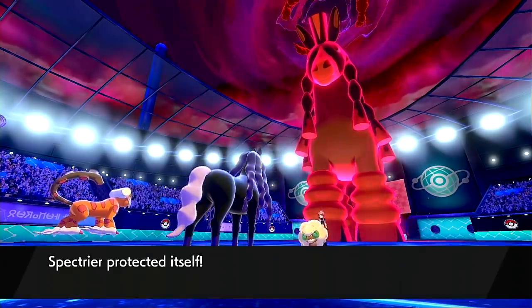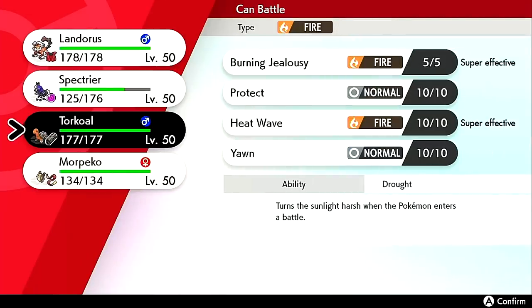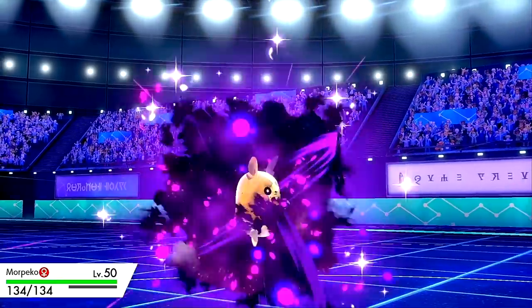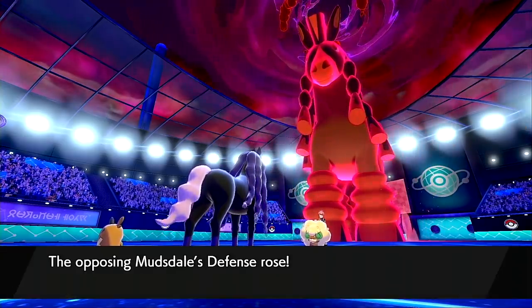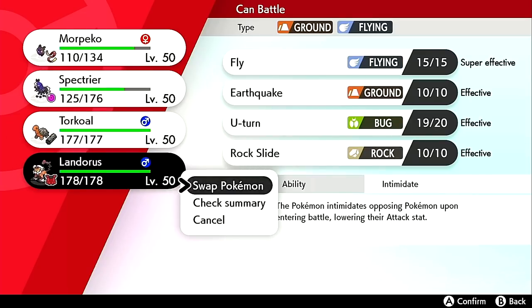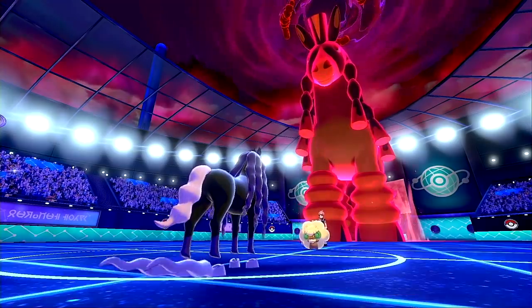They go for taunt. I'll break a possible Focus Sash on this Whimsicott, and I should be safe to go into Morpeko here — there's no way they went for a Max Quake into it. There's the Max Steel Spike into Morpeko, but it's resisted and doing nothing. There's no way this Mudsdale is outspeeding anything — that tailwind was very confusing to me.